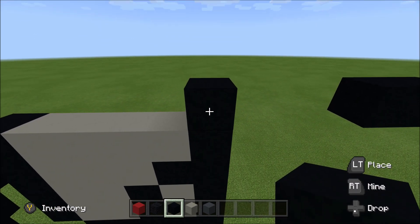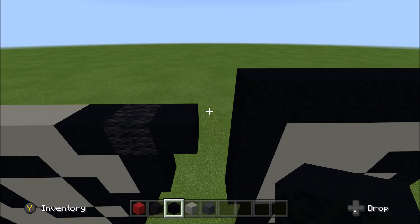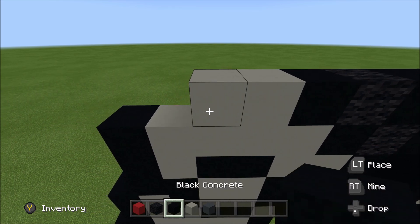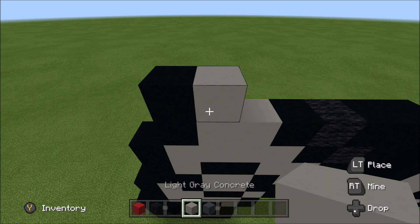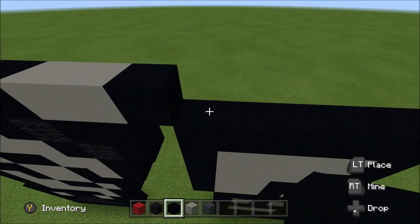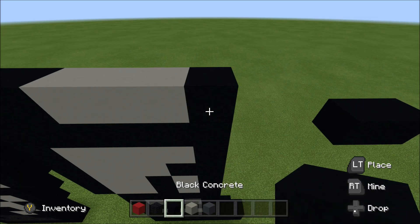Go back to the original black block we placed. To the left of it, add five more black: one, two, three, four, five. Skip a space. Above this black here, build up with a black. To the left of it, add a black, a wool, black, two light gray, and then a black. Above that black, build up with a black. To the right of it, add a light gray, a black, wool, black, two light gray, three black, and then three light gray. A black. Cut across the gap here.